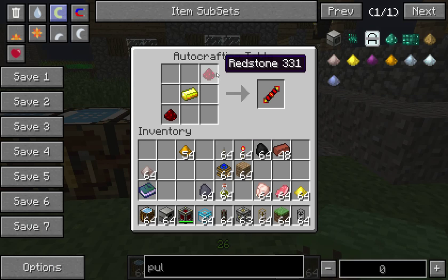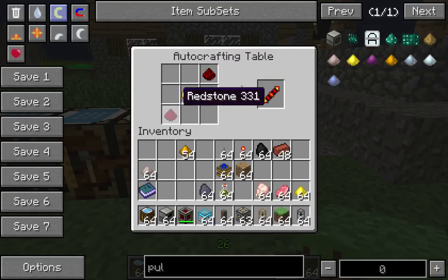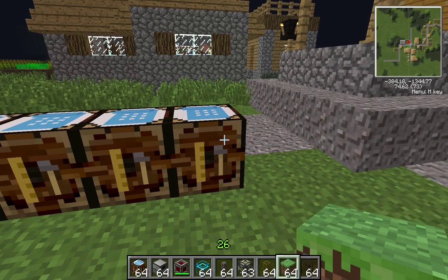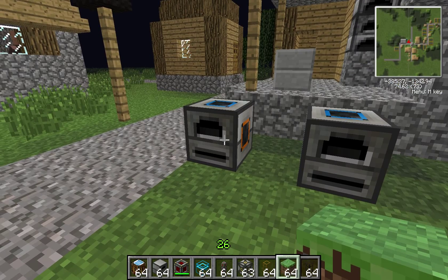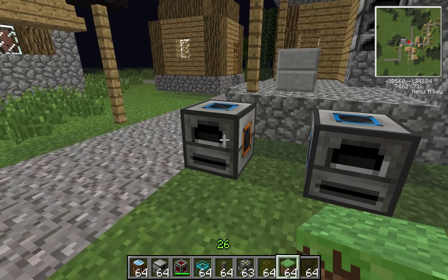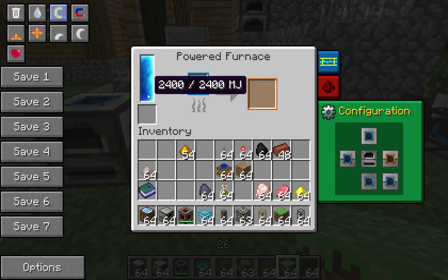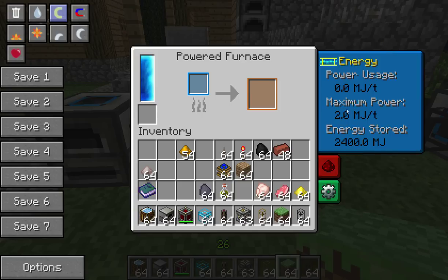The redstone reception coil is redstone in two diagonal corners and a gold ingot in the middle. The powered furnace obviously is powered — it uses Buildcraft energy or Minecraft Joules. It stores 2,400 Minecraft Joules. It requires a minimum of 0.5 Minecraft Joules per tick to operate and a maximum of 2 Minecraft Joules per tick. So you can run this off a relatively basic engine, such as a Stirling engine, which produces one Minecraft Joule.